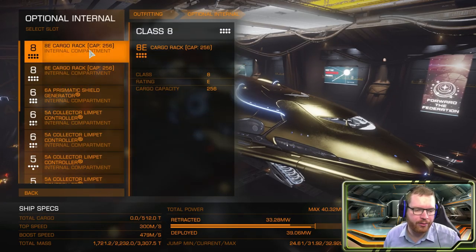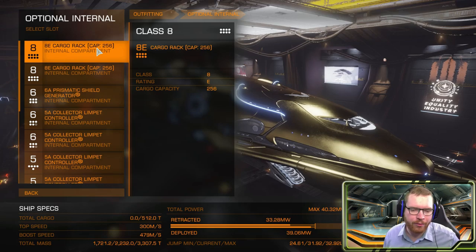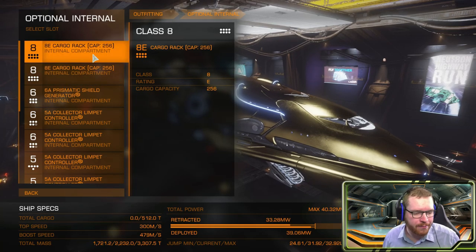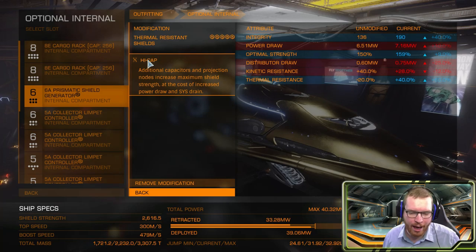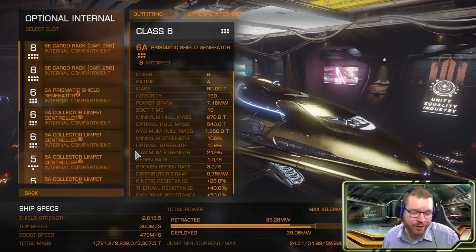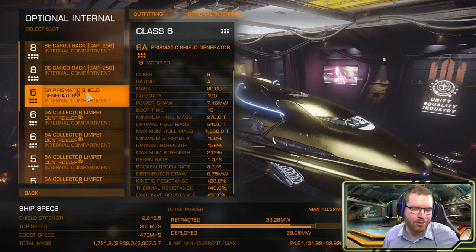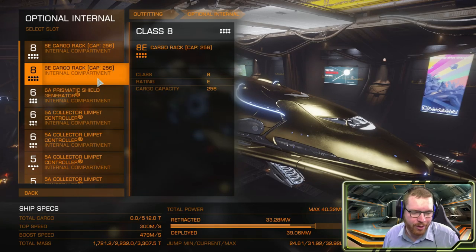For optional internals, starting from the top, we're going for 512 tons of cargo. In my fleet we always go for 512 — it's nice and balanced when everyone has approximately the same amount. Two class 8 cargo racks gives us the cargo we need. I've gone with a 6A Prismatic Shield Generator modified with Thermal Resistance High Cap, giving a nice even resistance. You don't need Prismatics though — normal shields or even bi-weaves would be fine, and bi-weave might actually be a better choice to free up some extra power.